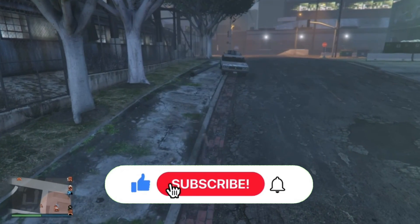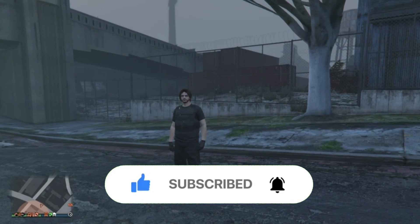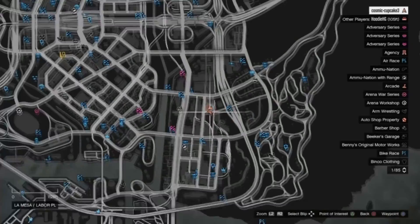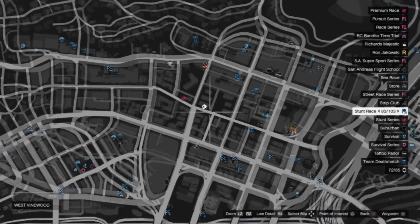Once they go into their RC Bandito they're going to hit triangle or Y to exit, and what they should see is their character flash a few times. Once they spawn back, that indicates we are indeed glitched out and good to go. It's just as easy as that to glitch out — you can glitch out multiple people at one time if you're using a special vehicle that allows more people to sit in it.